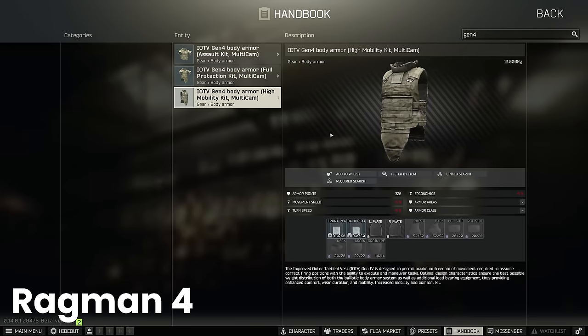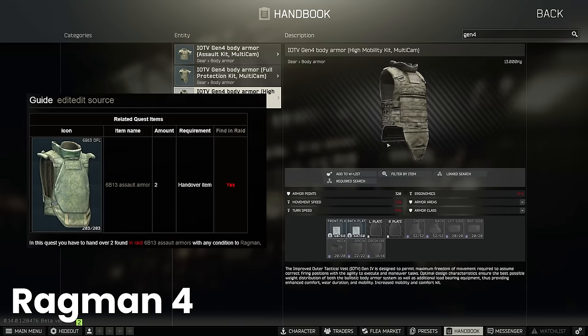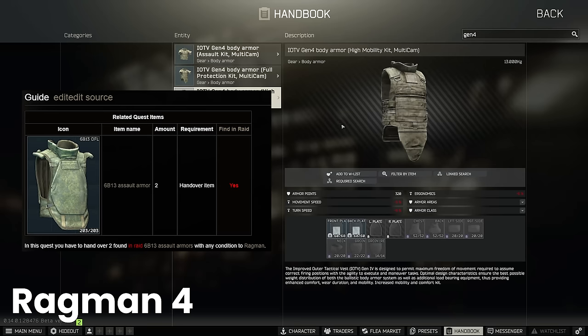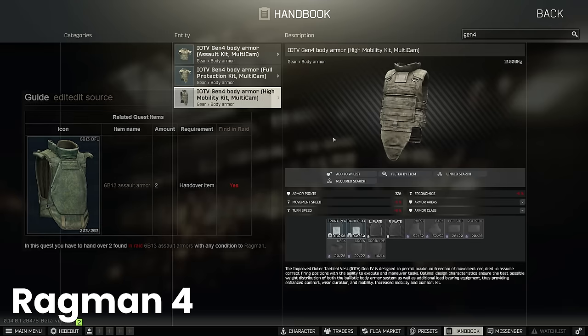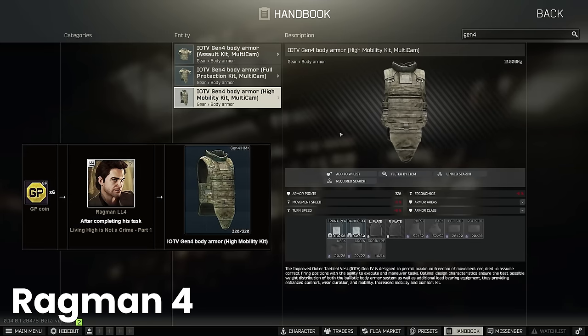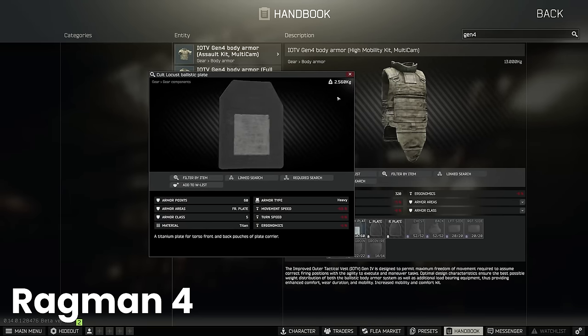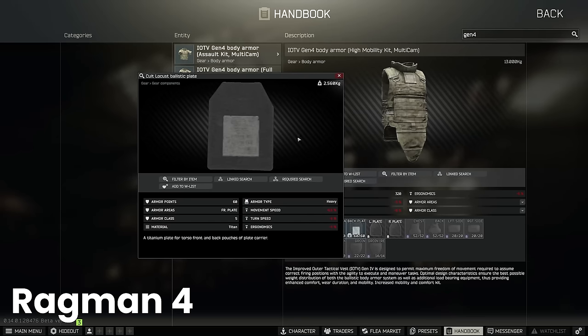The first armour requiring a quest before purchase is the Gen 4 High Mobility Kit. This used to be completely stuck behind So It Good Part 3, which required Zabralo armours, but Battlestate Games changed it so it no longer requires them. The community was glad because Zabralo armours are borderline impossible to get until level 42 doing Capturing Outposts or level 50 with the Boo's quest barter, as many old barters have been removed. Now the Zabralo has been replaced with a 6B13 in the quest, so many people have completed So It Good Part 3, which then allows you to do Living High Is Not A Crime Part 1 to unlock this armour. It's the same barter as before — 6 GP coins — costing about 150,000 rubles, and it comes with the OK Cult Locust plates at 2.5kg each. What I like to do is stick one in the front and a class 4 in the back to min-max what you've got when class 5 is limited.